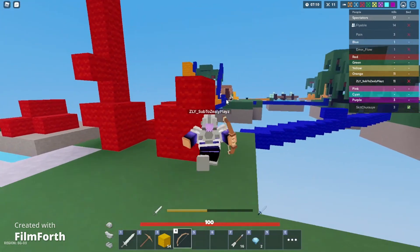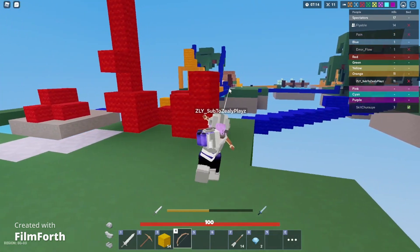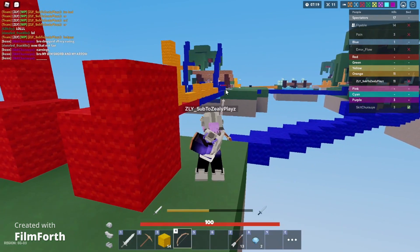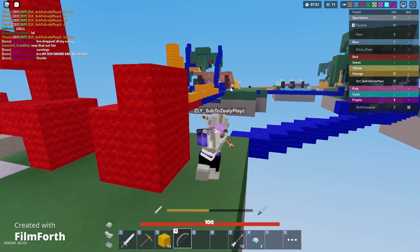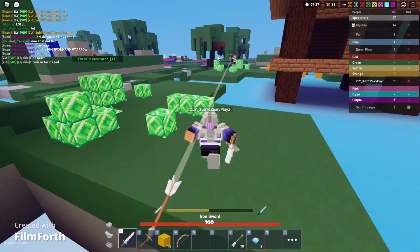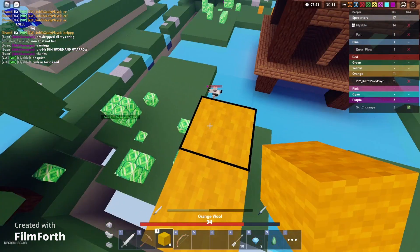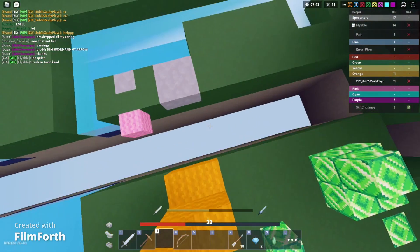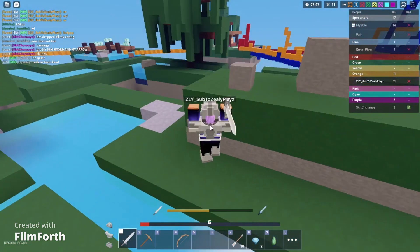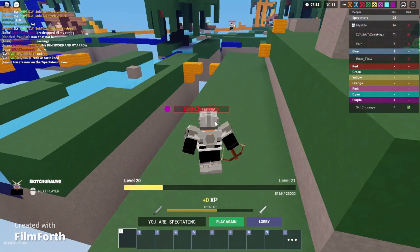That is the same guy that took all of my emeralds — that guy right there that Zeely is fighting. Can he get them back? Block clutch! He's got no more blocks. He doesn't want to fight this guy even though he's got a wood sword, because Zeely is very low.